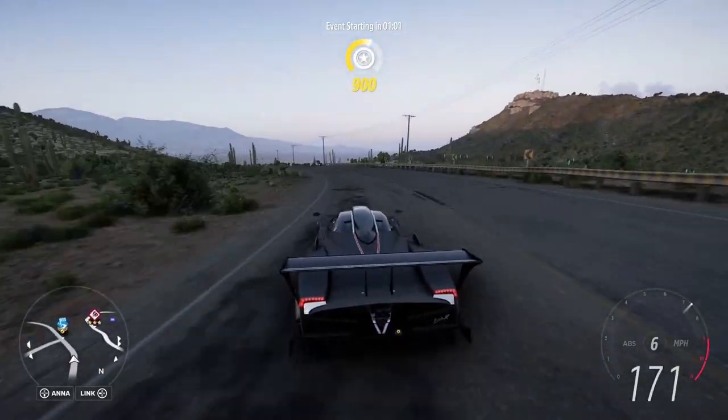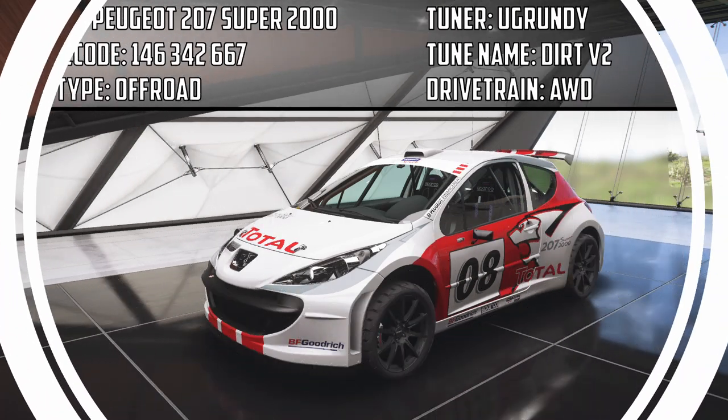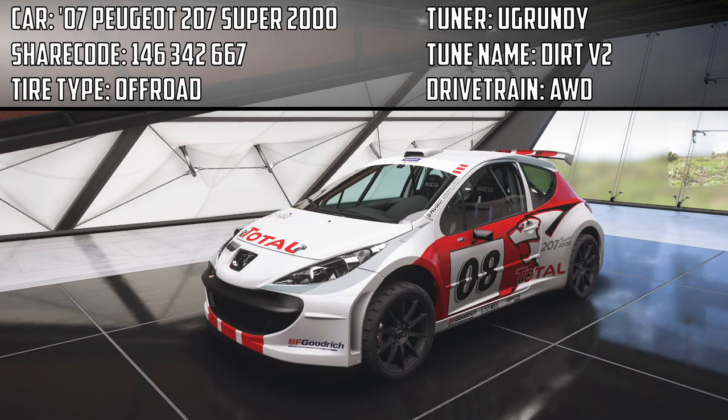Today we're going to be jumping into the seasonal playground games event. The car we're going to use is the Peugeot — I got comments about pronunciation in the last video, so I'm trying to do better. It's the Peugeot 207 Super 2000. The share code for the tune along with the tuner's name will be on screen. If the share code doesn't work, try searching by tuner name, since any adjustment — even tire pressure — changes the share code.